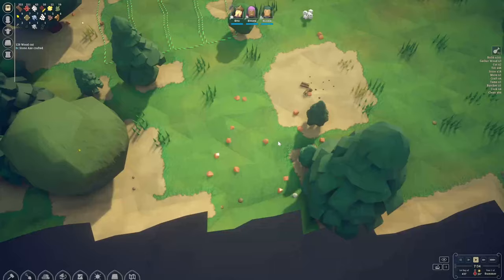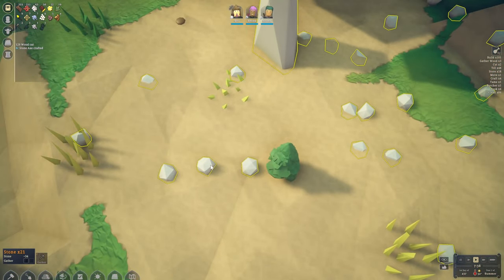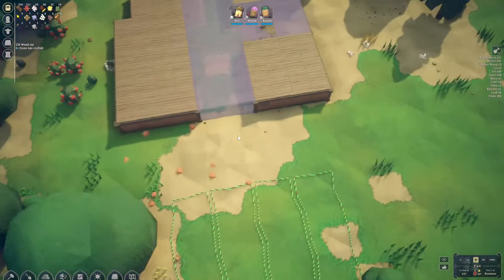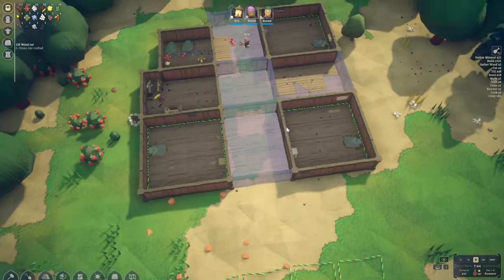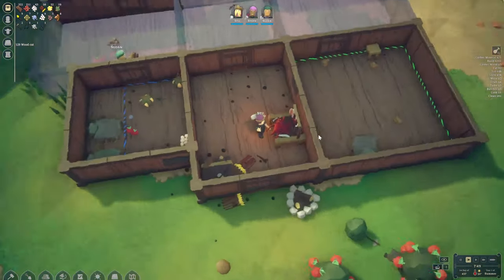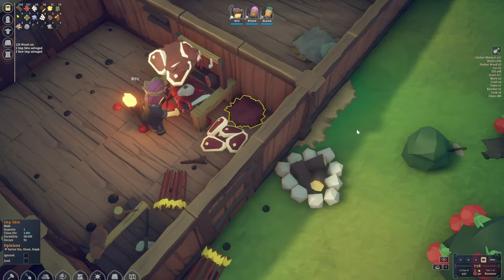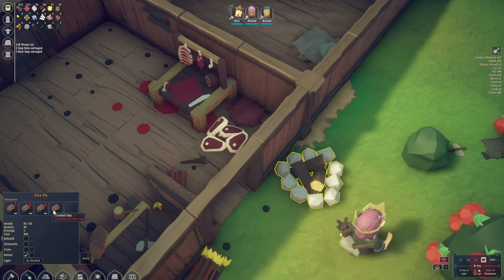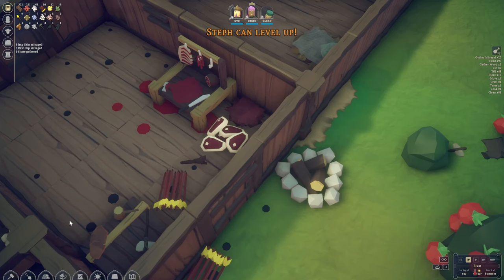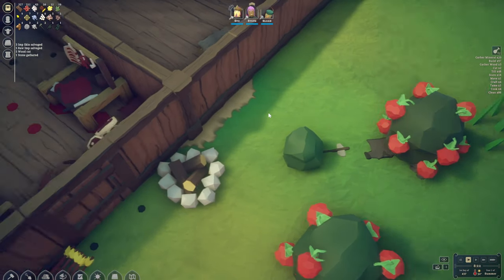Insufficient stone — maybe we can get some more stone. We'll zoom in so we're not highlighting everything. And we've queued up a few cooking jobs here as well, so hopefully we can make some more — the first meat of our colony.